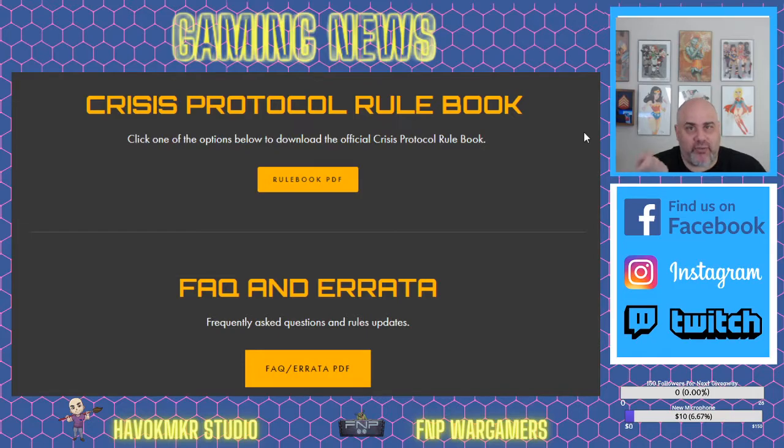It's a lot faster if you have the dice because you can just look at the symbol and move on, but you can still play-test. Are you going to get the full effect? No, because you won't have access to their special cards or most of the scenarios from the main box. Characters usually have a special mission card, whether it's an extraction or a hold-objective type mission.